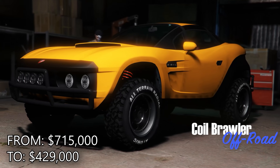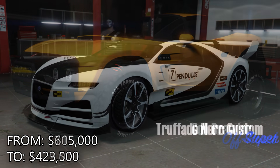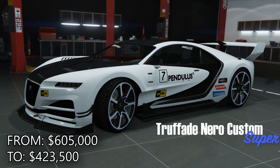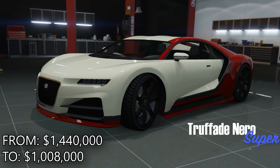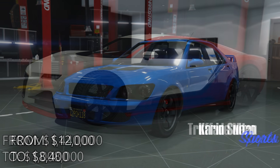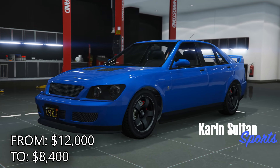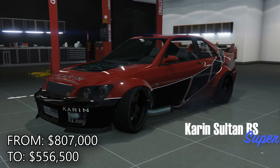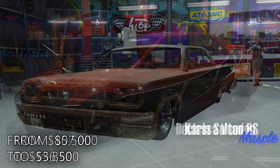For discounts this week, there's 40% off executive offices and 35% off special cargo warehouses. For vehicles, there's 40% off the Brawler and 30% off the Neuro, Neuro Custom, Sultan, Sultan RS, Voodoo, Voodoo Custom, and Komoda. Twitch Prime is the same as the last few weeks: $100,000 given to you for free, as well as 65% off the Casco and 35% off the RG3000.